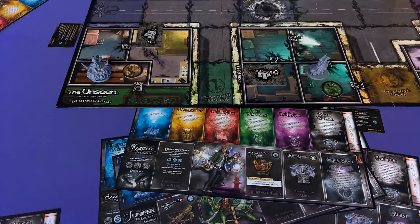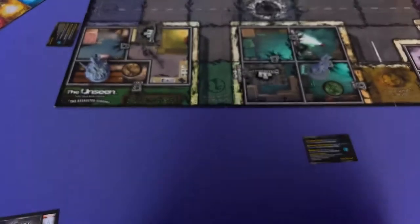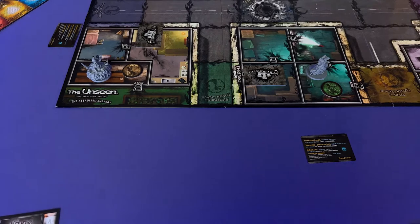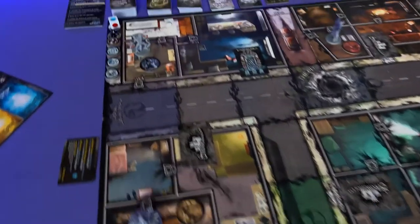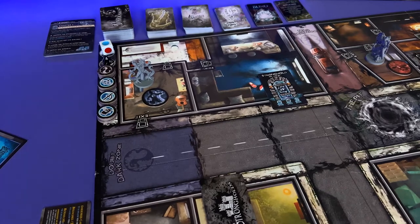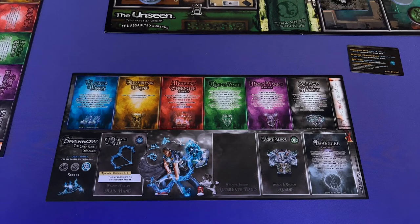Alright, so now that we've picked our wielders we're going to take their models and place them in the starting zone. For chapter one the starting zone is gonna be right over here in the doubt dark zone. We'll leave them there while we talk about the rest of the components of the wielder display. You're gonna recognize that there is a different slot for every gift that you're gonna earn as the game goes by — these are called refinement levels and they're color-coded.